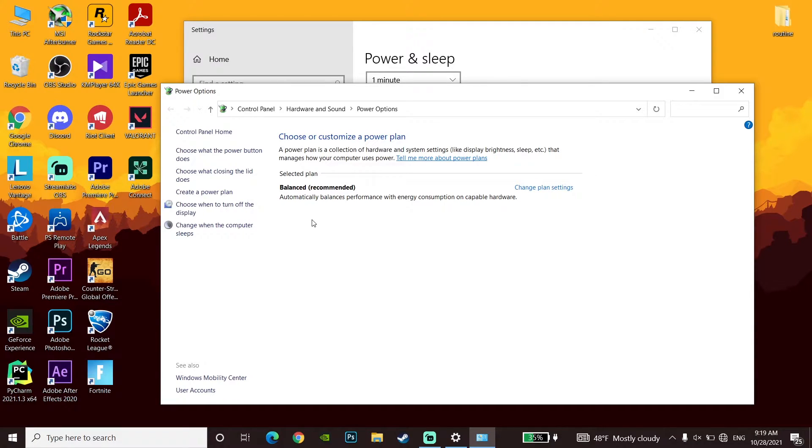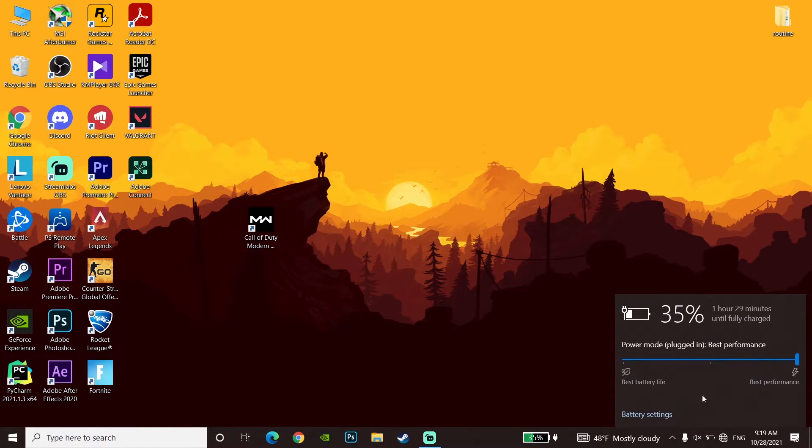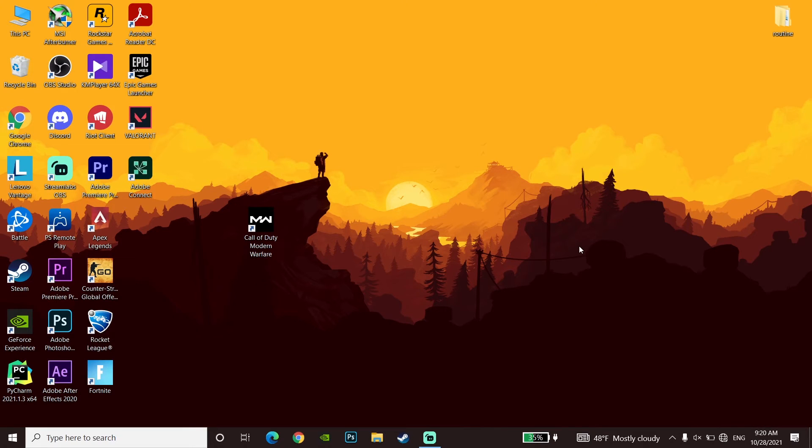If you have a laptop, go down to your desktop and double-click on your battery icon in the taskbar. From there you can change your power mode to High Performance. This really helps fix FPS drops or stuttering, but keep in mind it uses more energy and over a long time may affect your laptop battery.